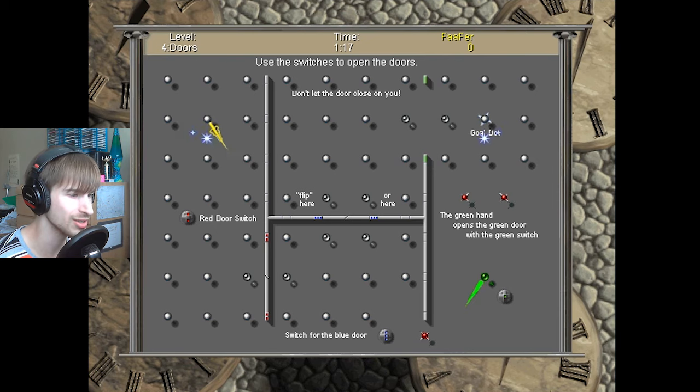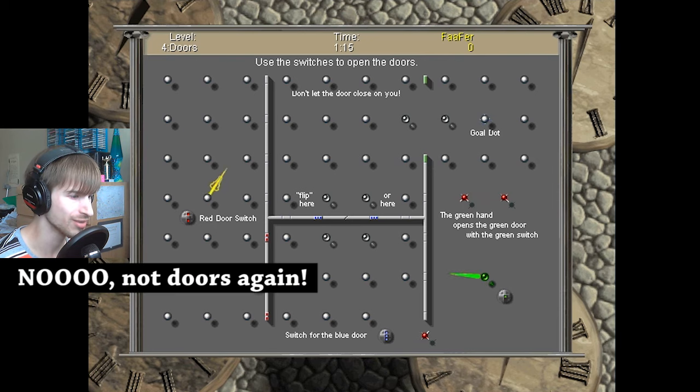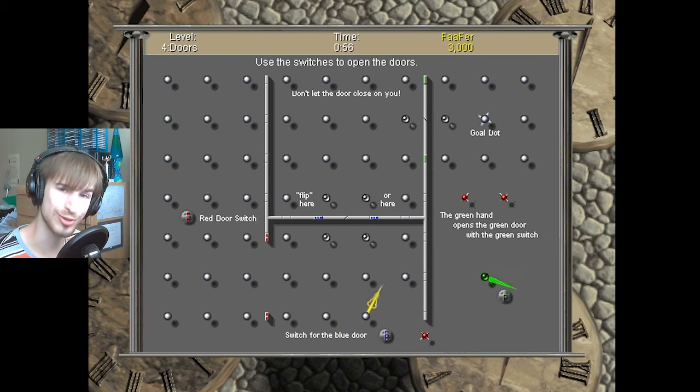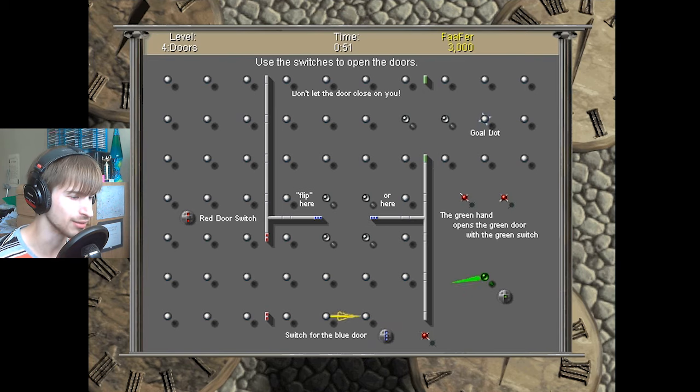This level introduces us to switches and the opening of doors. The red door switch activates the red door, and we go over the blue door switch — and guess what? It activates the blue door. And I closed it again. And I opened it again. Now, this one is controlled by that green hand in the lower right, so I have to wait for him to go over the switch before this door is gonna open again. I think if he hits the switch while I'm in between the door, I'm gonna get killed. So I better not play around with that.